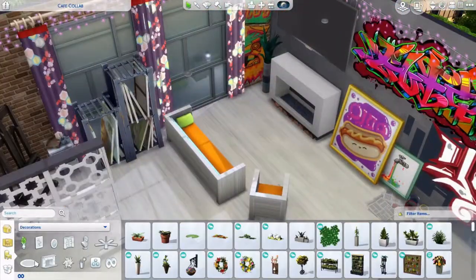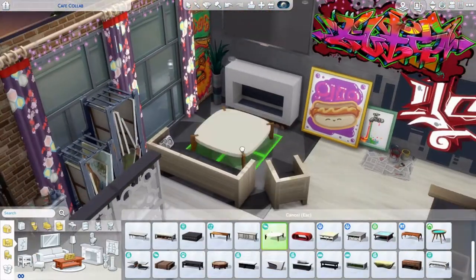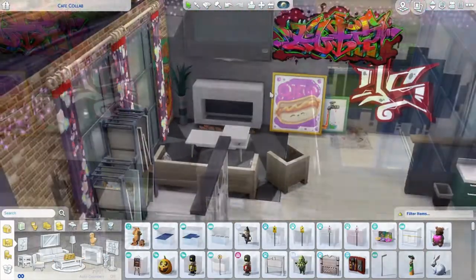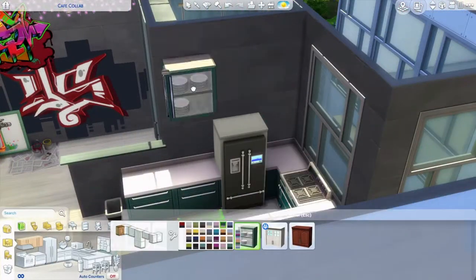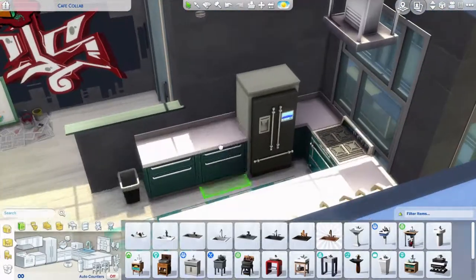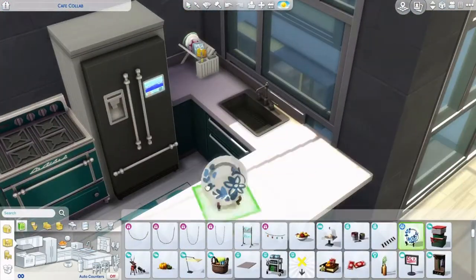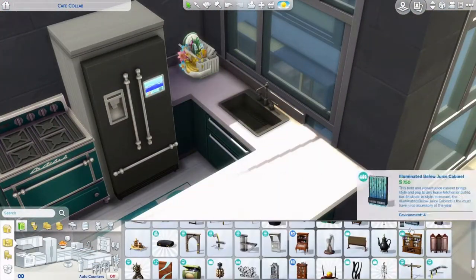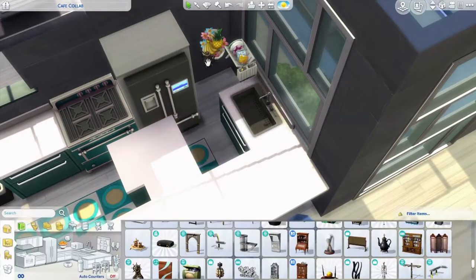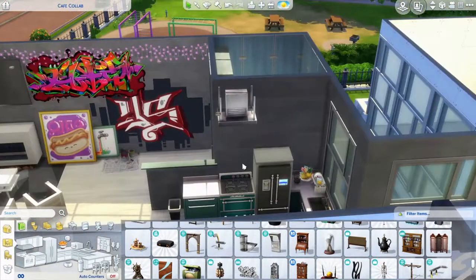I was really happy with how this build turned out because I just wanted to use all the really funky furniture. The cabinets I used in the kitchen are something I've never really touched — they're typically ugly and I don't like using them — but when I put the oven in, I wanted it to be full of color and I was just hooked. I've seen other people put bright colored cabinets in their builds and it just looks like so much fun.